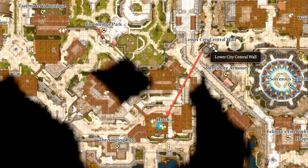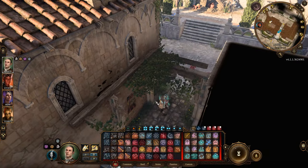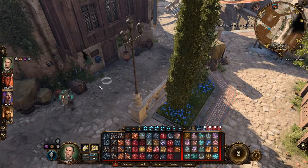Dribble's severed foot can be found in Rainforest's house, near the lower city wall waypoint. Underneath the stairs there is a hatch to the basement, where you'll find another ritual site and a couple of bodies. One of these bodies — Winslow, to be precise — will have Dribble's severed foot.